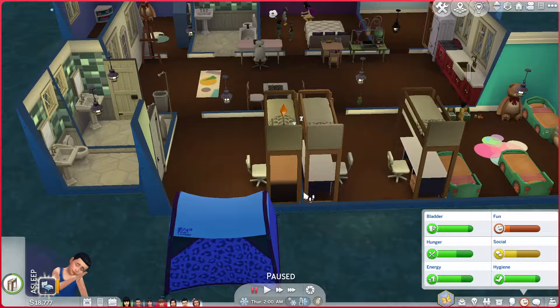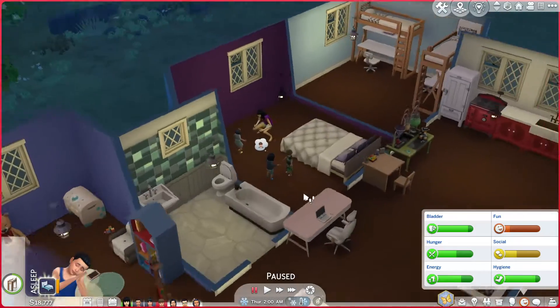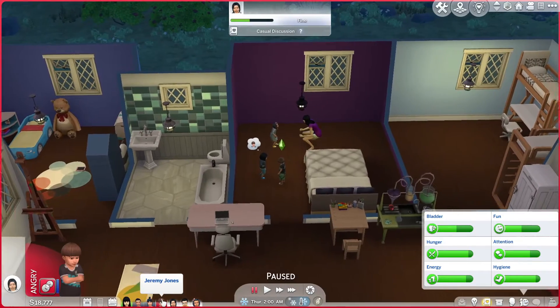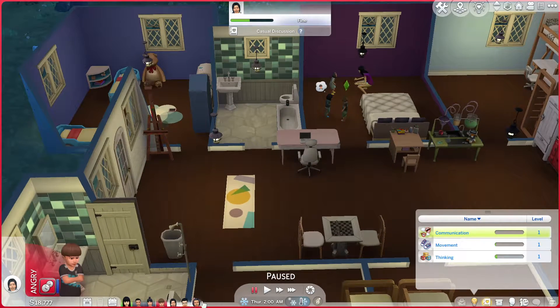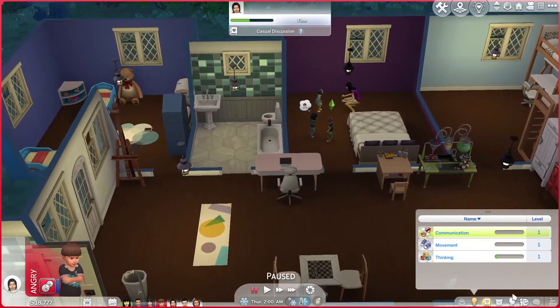Alright everyone, welcome back to the channel, or welcome if you're new here. I'm Christina, aka ThatVariner, and today we're back with the Sims 4 A to Z challenge. We are in toddler territory where we have four toddlers at once. Thankfully Jeremy is just doing his own thing. He's not a part of the quartet, but he sort of is in the sense that they all kind of aged up together.